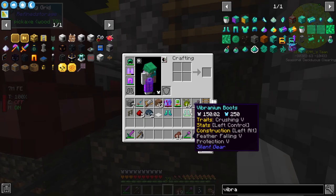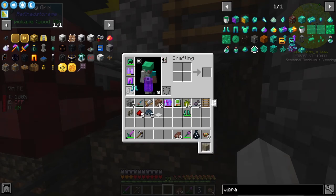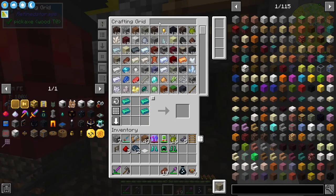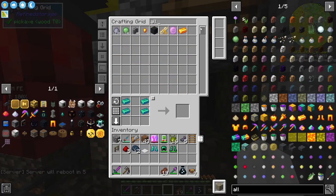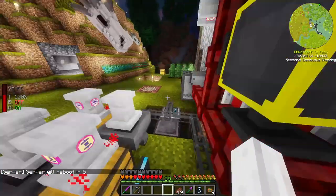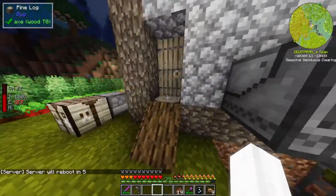We have enchants on here - feather falling five and protection five - so we probably need to enchant these too. Let's do the helmet as well. If we have enough allthemodium... no, we don't. I might go and try to grab some.